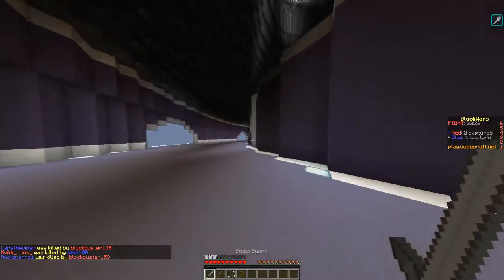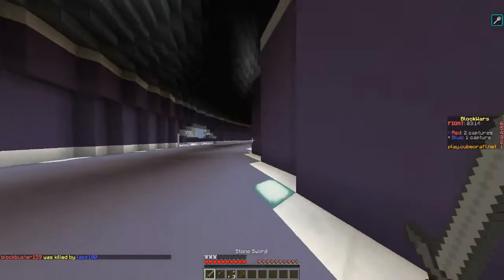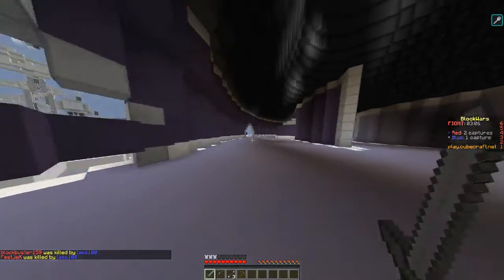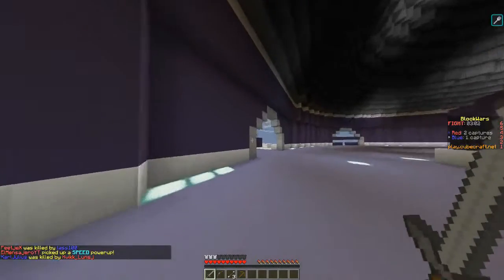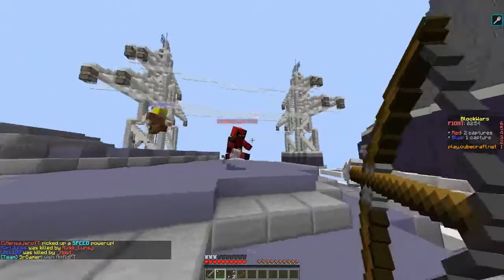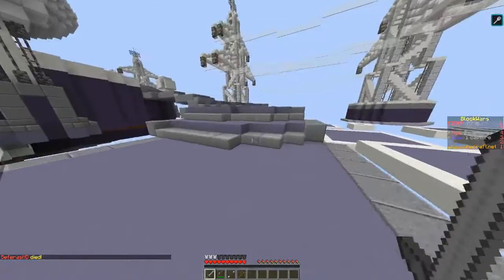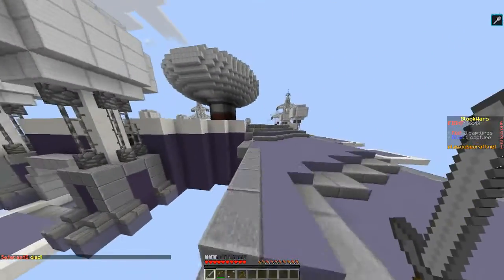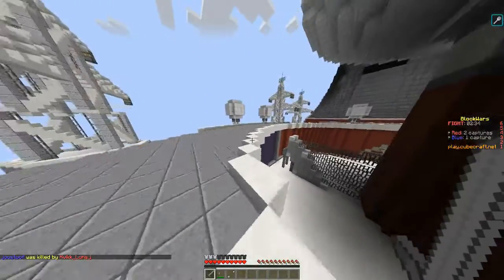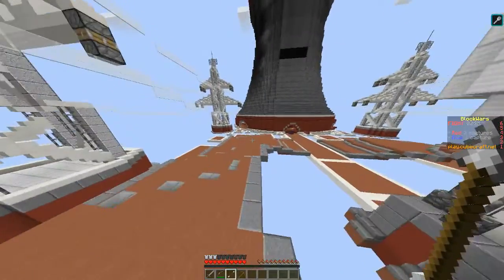There's one guy coming over there and I only have three arrows, which is bad. Where's that other guy? He just teleported — I think he had an enderpearl or something. Maybe he has a hack, I don't know. He just disappeared. I only have one arrow left — I keep missing.